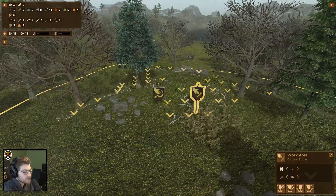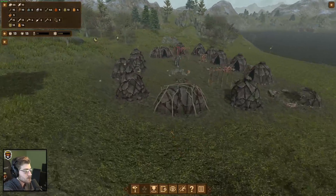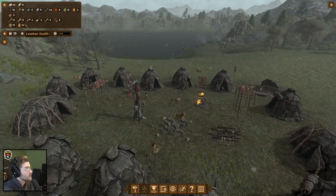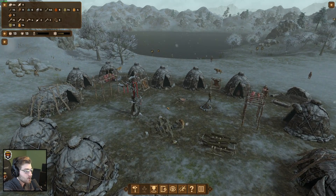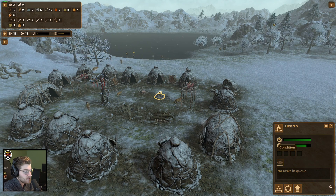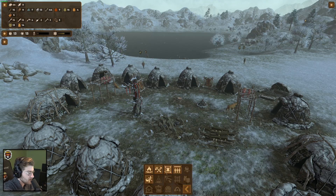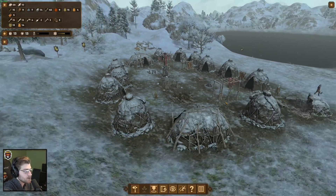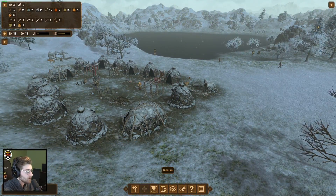The stick gatherers are over here, and the hunter-gatherer work areas for bushes — most of the bushes have died so it's not useful right now. It's starting to snow. Good thing everybody's got their leather outfits on — they're all comfy. We could probably build another hearth just to speed up warmth production and maybe make them happier. Let's go ahead and do that.